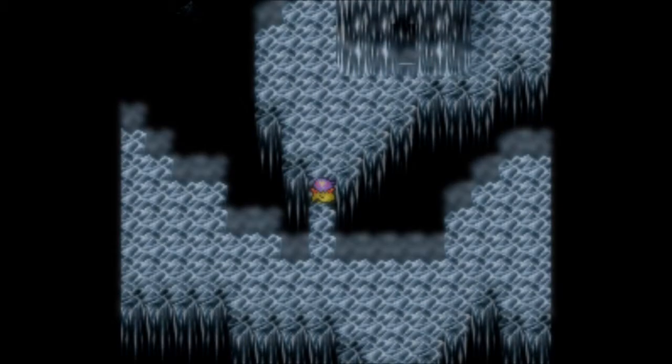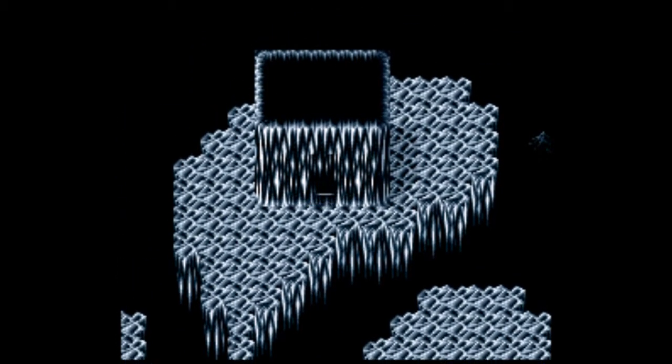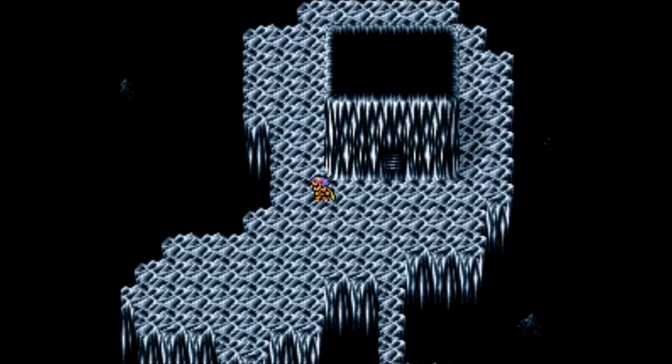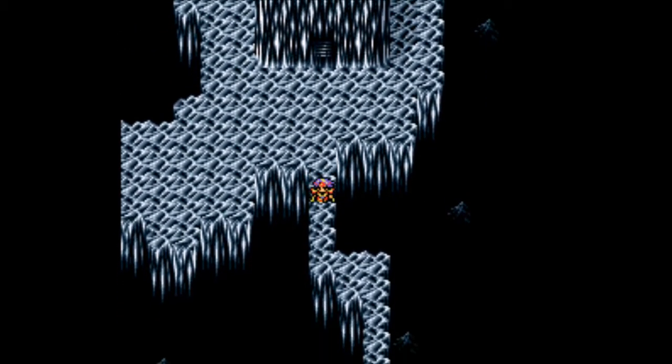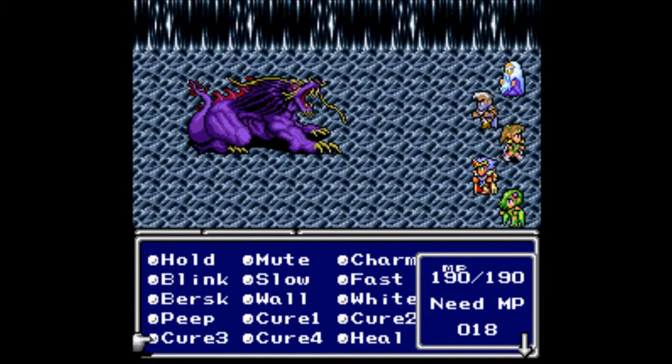I used the Exit spell because I was having so much trouble with the Behemoths. I went back to the Lunar Whale and traveled all the way back here, running from all the fights — that way I should have as much MP as I require. Let's head on to Basement 3F. There's nothing over here, but I see a narrow hallway which probably means another Behemoth fight. When you come back, you don't have those Behemoth fights to go through again, so if you want to do the same feel free.